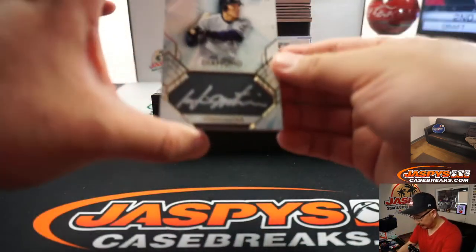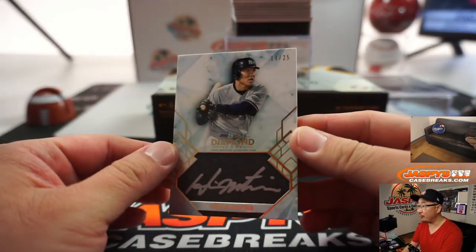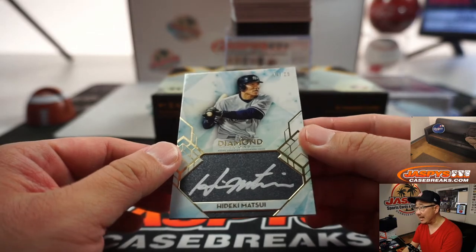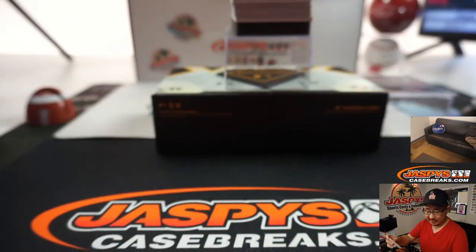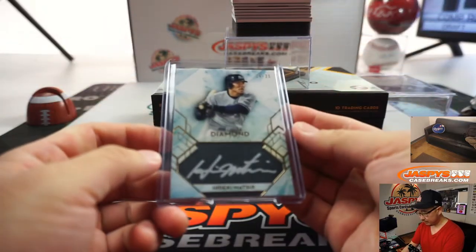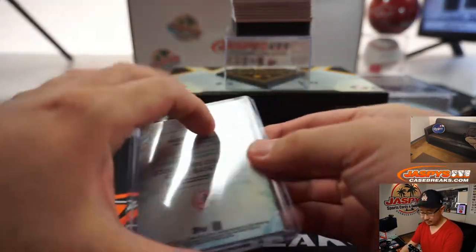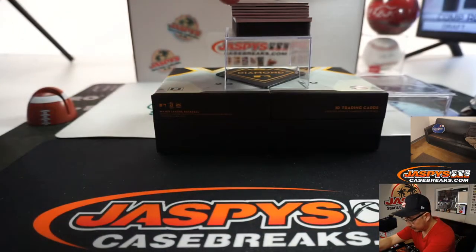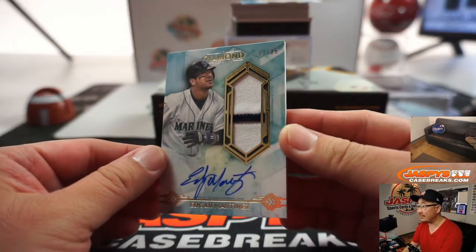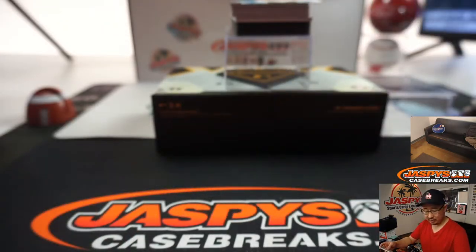We've got Hideki Matsui, silver ink autograph against that black leather design, which I kind of like — 14 out of 25. It's looking good. Next we've got Edgar Martinez, 17 out of 25, two-color patch and autograph.